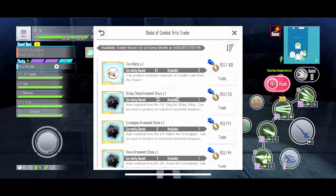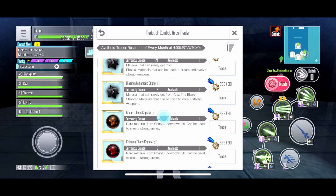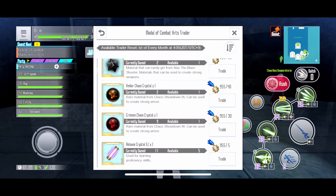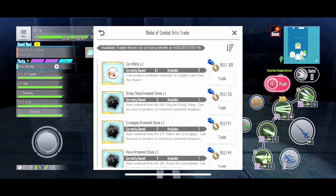Now let's talk about the stuff you shouldn't buy in the shop. Starting with stones, core metals, and crystals — those three you should not buy because they are farmable. They have also increased the drop rate for bosses, so they are easy to obtain. They are definitely not worth it, like 100 medals for core metals — no thank you.